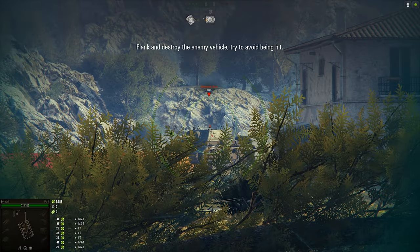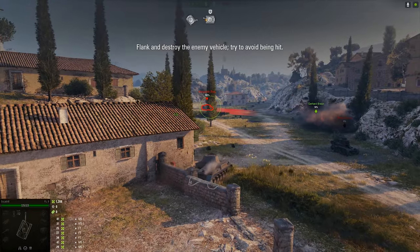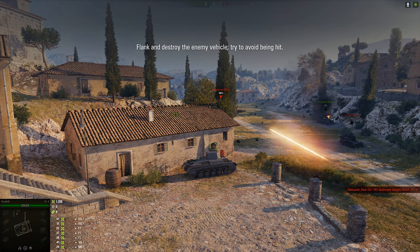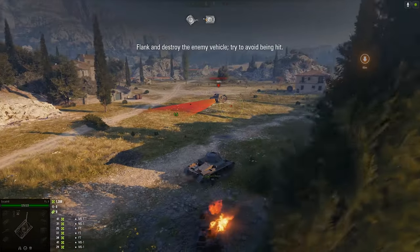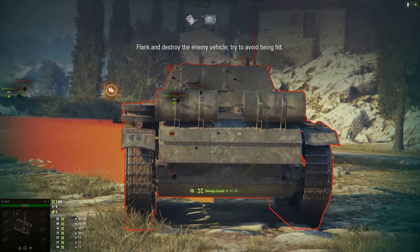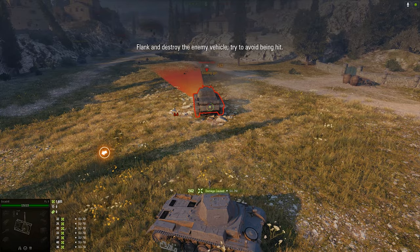Flank and destroy the enemy vehicle. Try to avoid being hit. We didn't even scratch them. We didn't even scratch them. Flank and destroy the enemy vehicle. Try to avoid being hit. We didn't even scratch them. Penetration. Penetration. That one bounced. Enemy is hit. Enemy armor is hit. Enemy armor is damaged. Penetration. Enemy armor is damaged. Penetration.